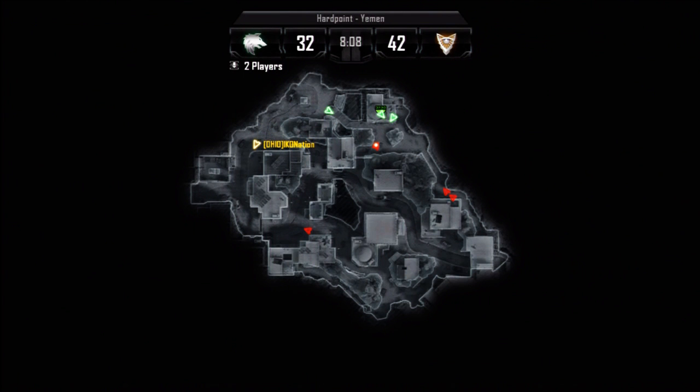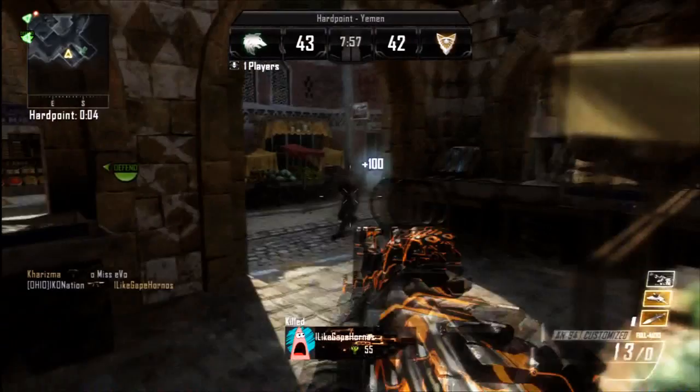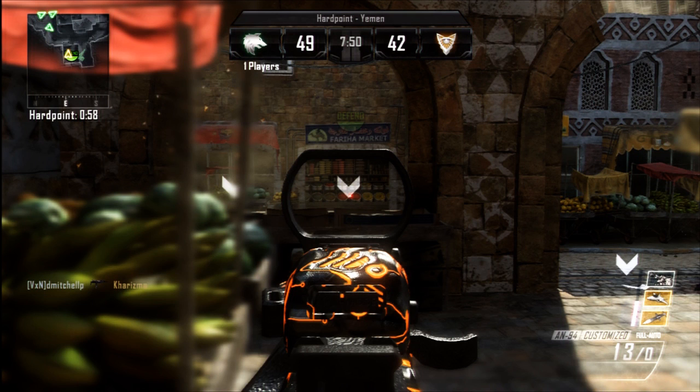Right now I'm heading to the next one — there are 15 seconds left on the current hardpoint. They have a player coming up from the bottom left-hand corner as well, so I'm going to the next hill. I set my sentry gun and it forces them to run towards the middle and then I take them out.